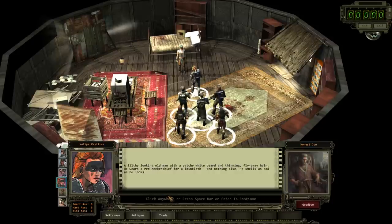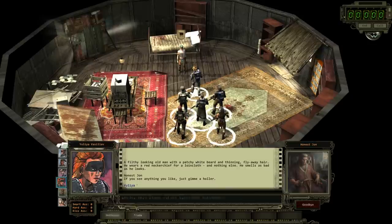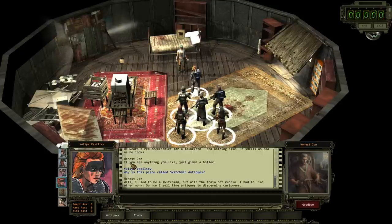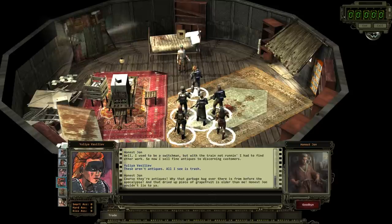Filthy-looking old man with a patchy white beard and thinning flyaway hair. He wears a red neckerchief for a loincloth and nothing else. He smells as bad as he looks. Why is this place called Switchman Antiques? Well, I used to be a switchman, but with the train not running I had to find other work. So now I sell fine antiques to discerning customers. These aren't antiques - all I see is trash. Of course they're antiques - that garbage bag over there is from before the apocalypse, and that dried-up piece of grapefruit is older than me. Honest John wouldn't lie to you.